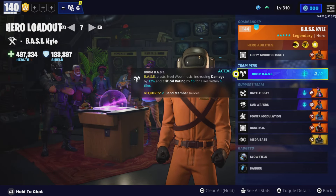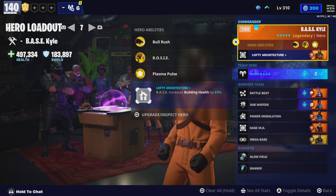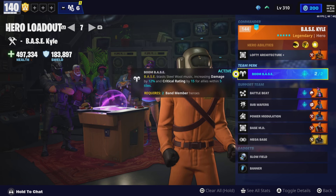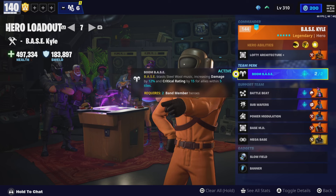Today I'm going to be showing you how to solo repair the shelter. My commander has base cowl, increased the walls by 84%. My team perk is boom base to increase my crit rating by 15. On my plasmatic dischargers is Storm King's Wrath, which is awesome.